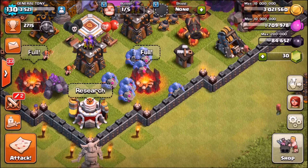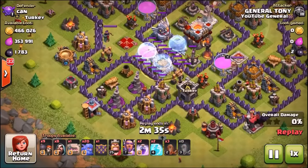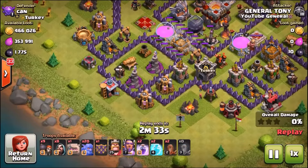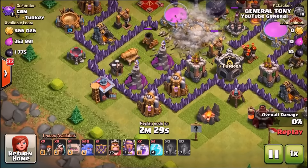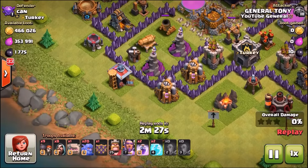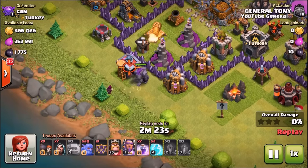All that aside, let's get into some bowler raids. Just before the live battle, I wanted to show you this attack — a three-star I've just completed using a 20 bowler attack strategy: 20 maxed out level 3 bowlers, two max golems, the King, the Grand Warden, two rage spells, and two freeze spells.